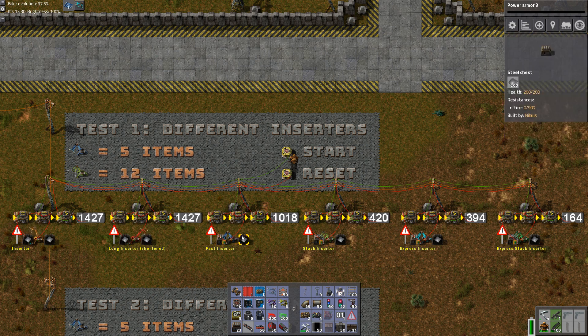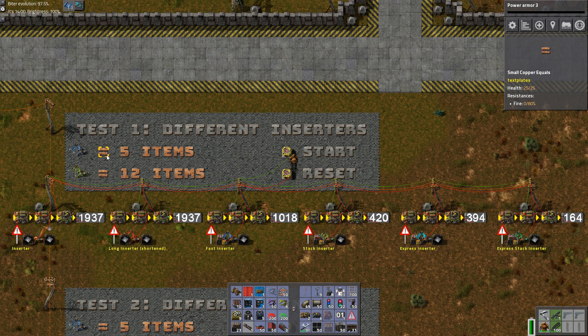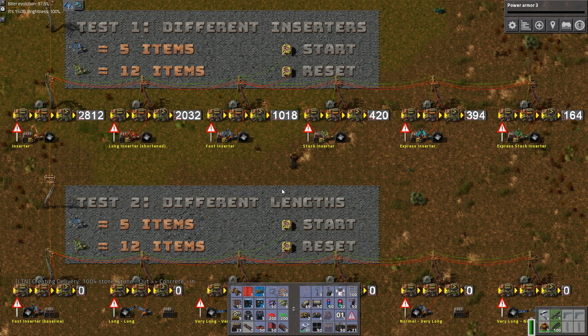That's the conclusion we should be seeing — I'll be using fast inserters for consistency in all future tests. It's also important to note that because of technology, one fast inserter is taking five items and one stack inserter is taking 12 items. We'll take five because that's more consistent. Please ignore the logistic train network — that's just messing around in my base in the meantime.